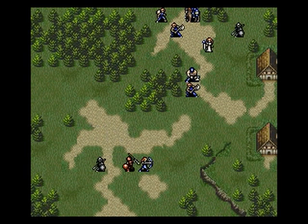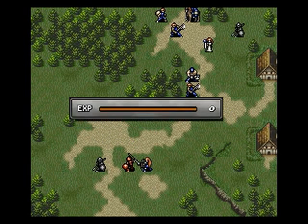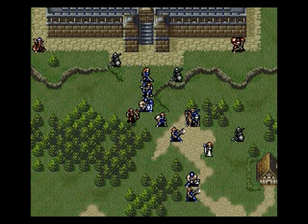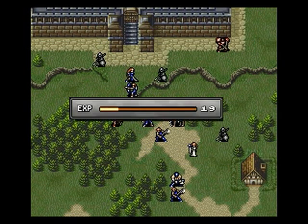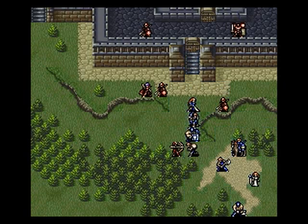I want to discuss for a moment the considerations that went into playing this giant rescue chain. Every unit in this map has roles that they are particularly suited for. What I mean by this is — take for example our 7 and 8 move infantry units, which are Lifis, Ronan, Dagdar, and Avil.